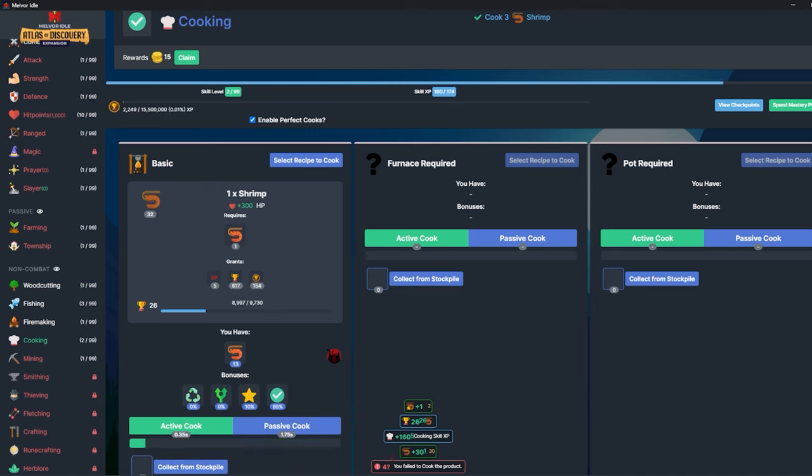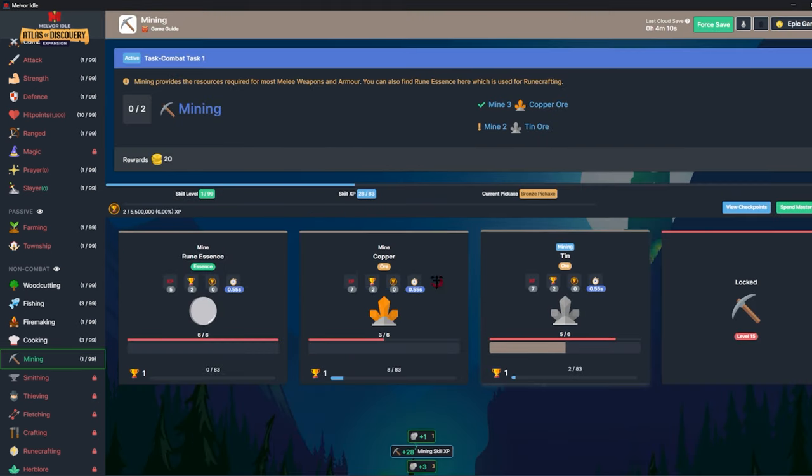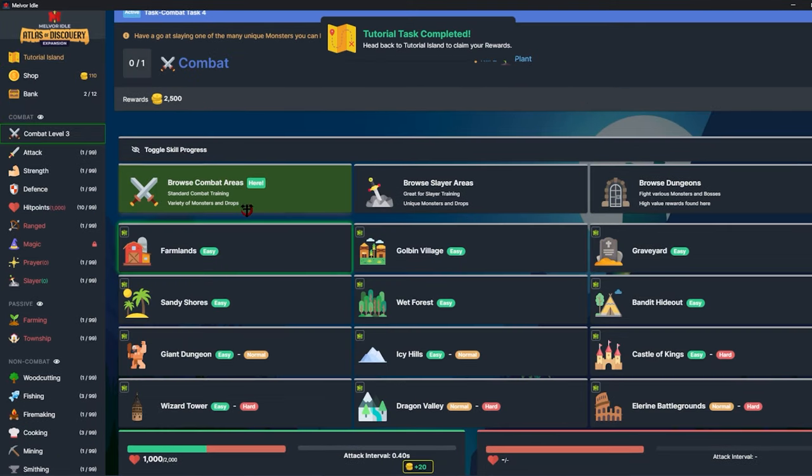I just need some shrimp to help me get started, got like 39, whatever. It's also nice because it gives you a nice starting weapon as well, so that's pretty helpful. And we're good to go — now it wants me to kill two plants.